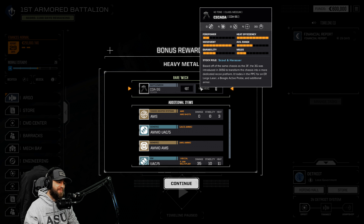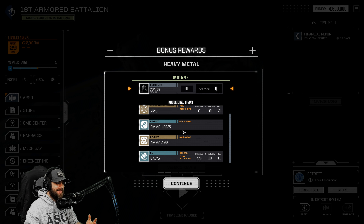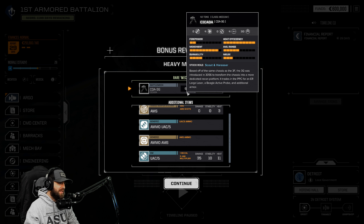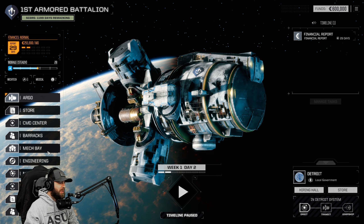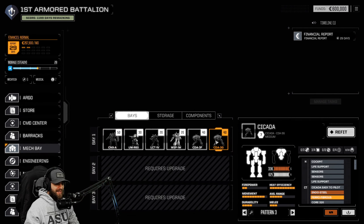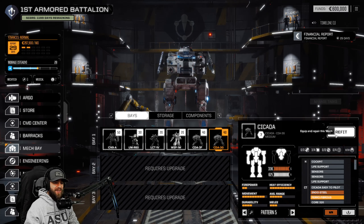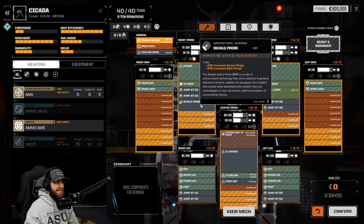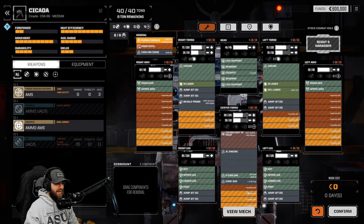We don't have to take it but we're going to. Let's see what we get - cross your fingers. It's a Cicada 3G! All right, we got two Cicadas. We also have a UAC5 - this is fantastic, that's a great weapon system especially early on. The 3G was introduced in 3056 to transform the chassis into more of a dedicated recon platform - it trades the PPC for an ER Large and a BAP, with additional armor.